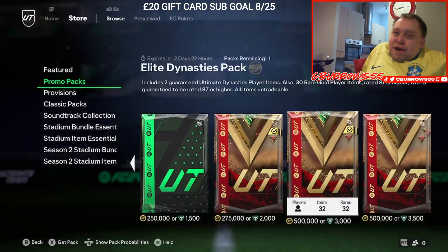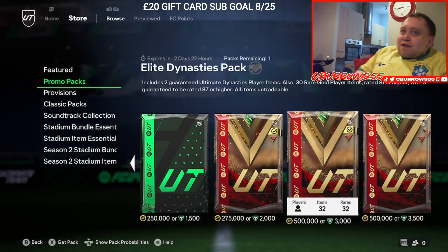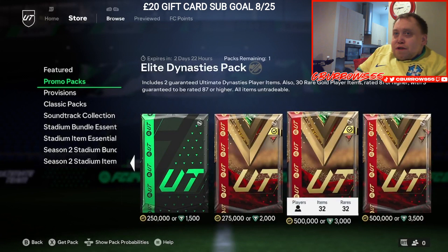Hi guys, welcome to a new FC video. Today we're going to be opening the Elite Dynasty Pack, which includes two guaranteed Oldman Dynasty player items, 30 rare gold items. You're going to get 387 or higher. And we're going to open it with FC points — 3,000 FC points.